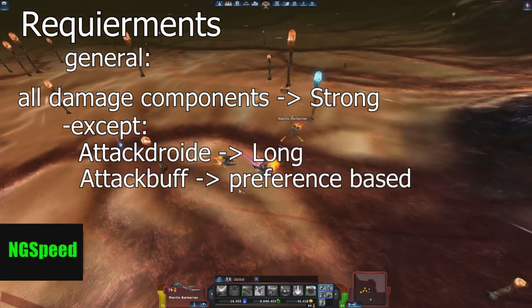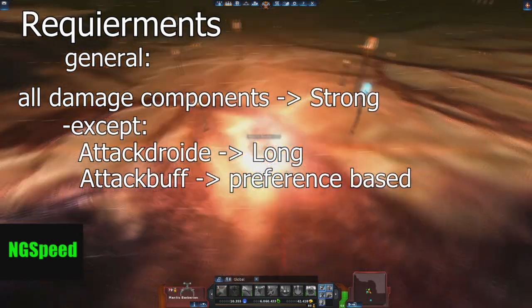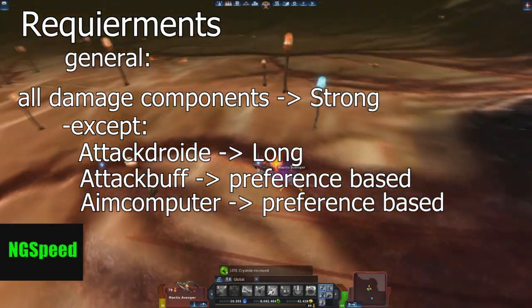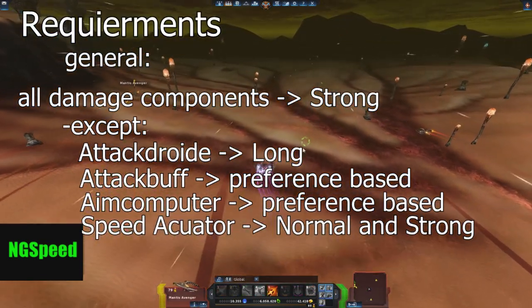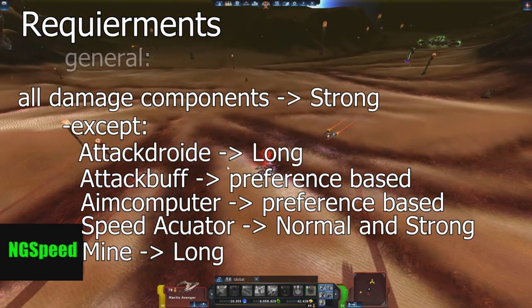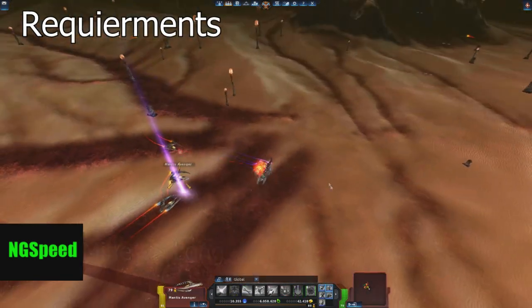The Attack Buff is based on your preference — it's not important which one you take, just choose the one you like the most. The Aim Computer is also preference-based. For the Speed Accurator, I only recommend normal and strong. For the Mine, you should only use the long one, because it's stronger than the strong one — I know it sounds crazy.